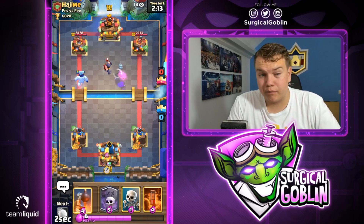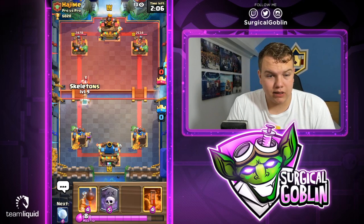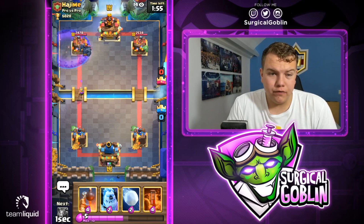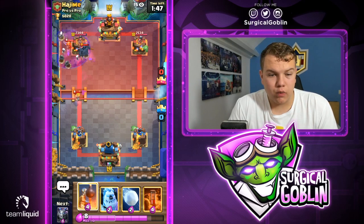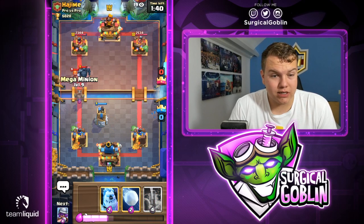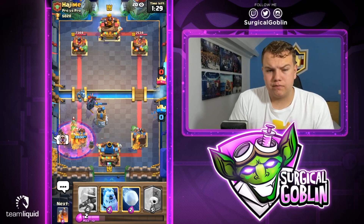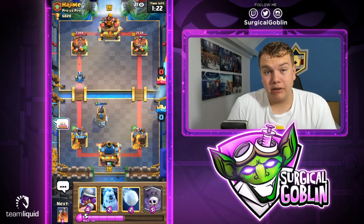Looks like he goes with his executioner — I'm pretty sure he copied our deck. He showed electro wizard and executioner. Let's go with skeletons to distract the executioner — musketeer will be able to deal with it. Let's go with a graveyard. He goes with his PEKKA — not sure if it's a good graveyard but I think it's fine because the musketeer might get some damage onto the PEKKA. Looks like he did go with barbell — well played. He also has a valkyrie, so he actually switched decks expecting us to repeat. I'm so happy we didn't repeat! He also has graveyard, so let's go with skeletons for the PEKKA and poison defense for his graveyard.